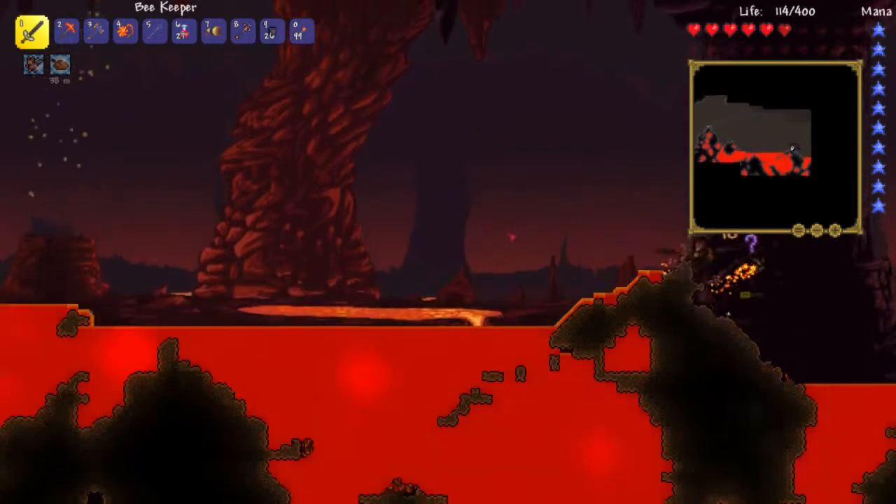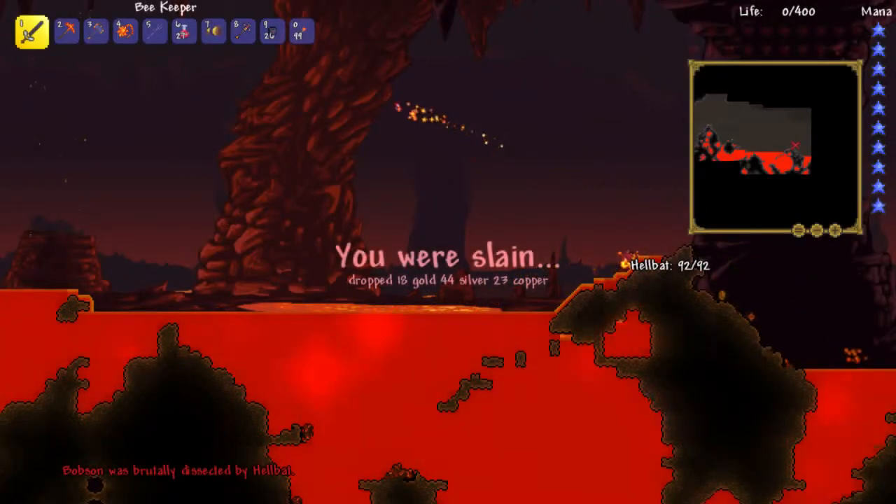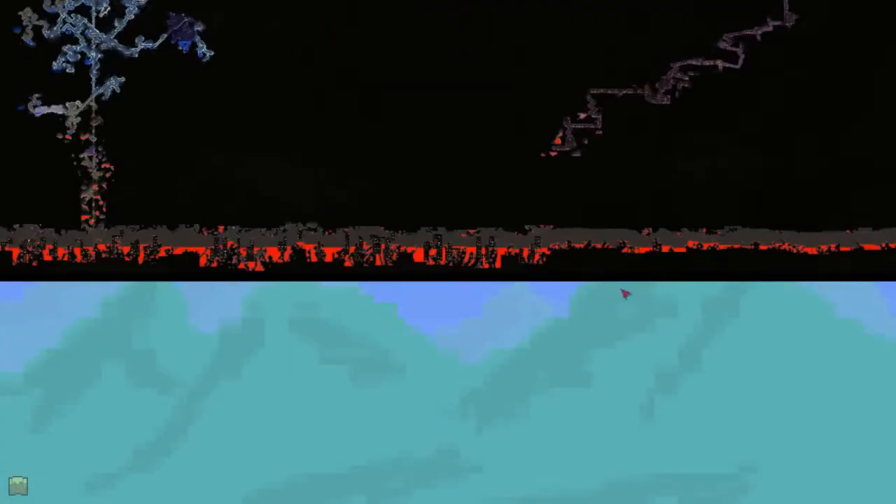I've made it to the edge of the world! Stupid hellbat — I was trying to look at the map. That did not go very well at all. I do notice there are not nearly as many buildings towards the edge of the world. Maybe they're all underneath the lava line, because these buildings can spawn directly under the lava deep down. They kind of just tapered off for some reason.